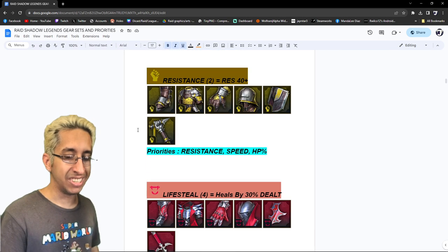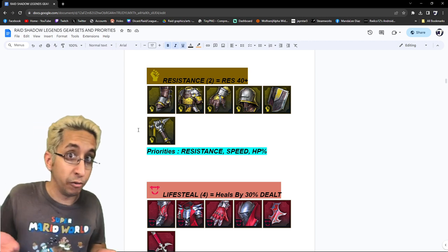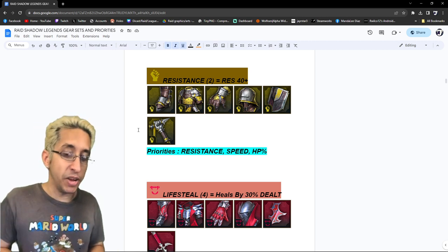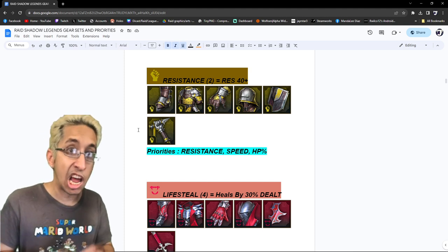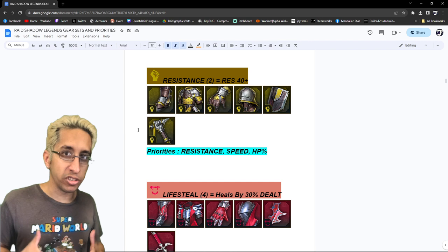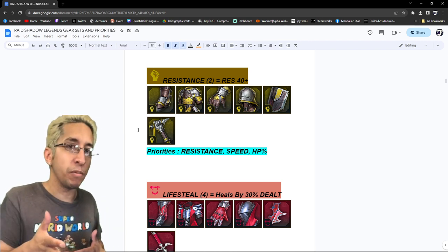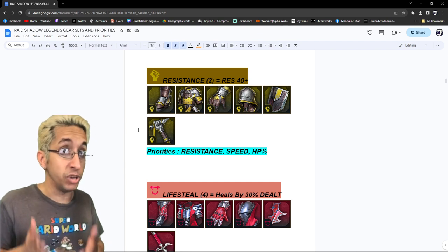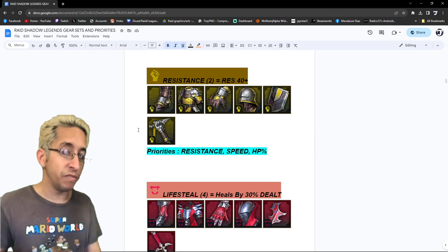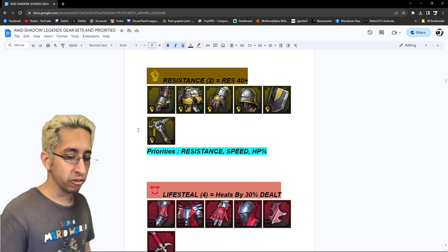Next is the resistance set — plus 40 resist. Clearly resistance first, then speed, then HP. It's very similar to the accuracy set. If we want our supports to survive and we just go all defense, probably your defense is going to get ignored and your support is going to die. But if you have at least a good amount of HP and a little bit of defense, you might survive. So that's why I go with this order for most players.